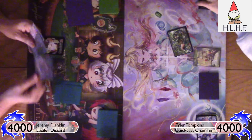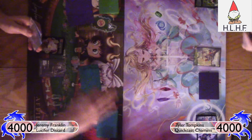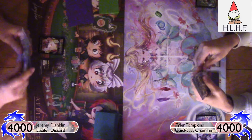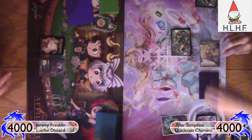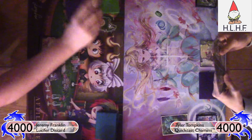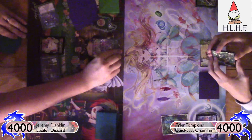It looks like I am going to be going on the draw, finishing off our mulligans. The quick cast Chimimi list primarily just uses things like Kurura, a lot more Violas, and it doesn't use the hippos or the beast engine — to make sure it doesn't have to care about what stones it's hitting against Time Spending Witch. It can just do what it needs to do.